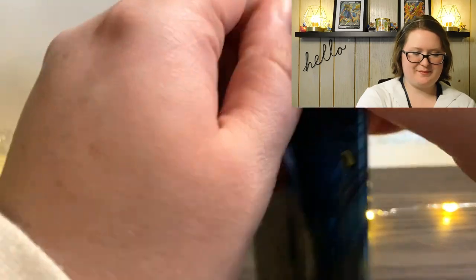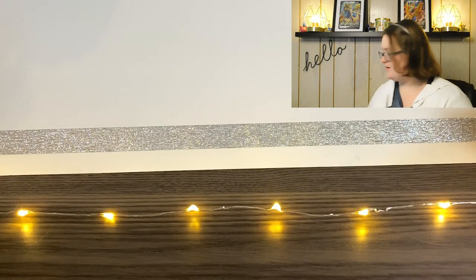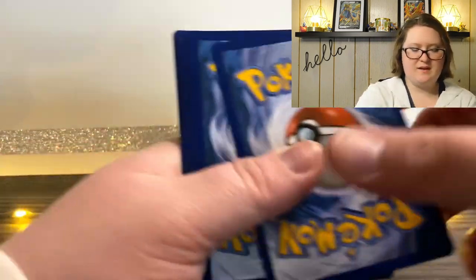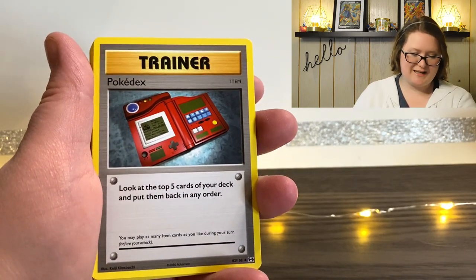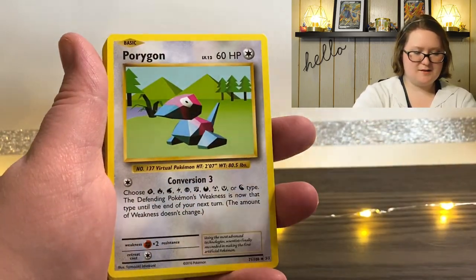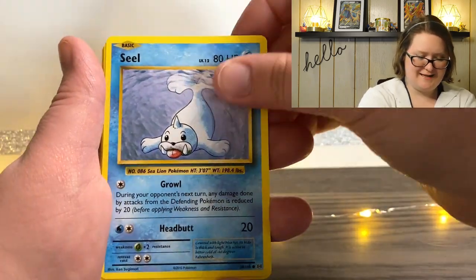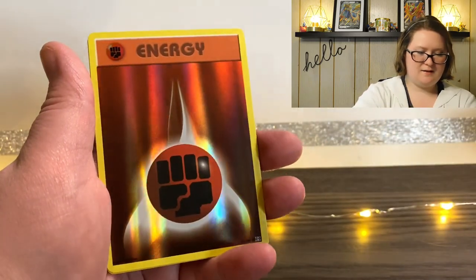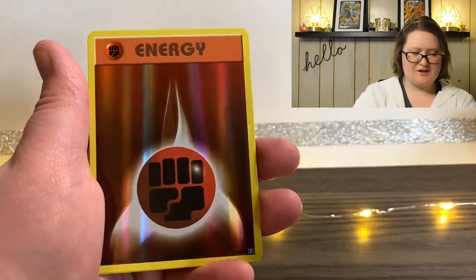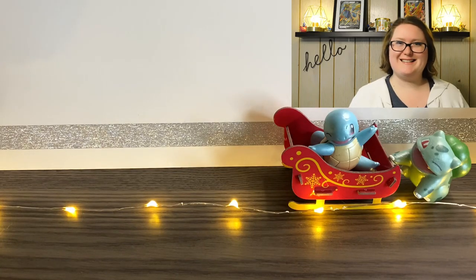So here is the first pack. I got this box from a rather local card shop — I buy stuff from them all the time and they're really great, so if you're ever in Pittsburgh you should check them out. I'll link their Facebook page down below. We're starting out with a Pokedex Trainer card, Horigon, Pidgeot Spirit Link, Poliwag, Seal, Magikarp, a Lightning Energy, Caterpie, a Reverse Holographic Fighting Energy, and last but not least, a Raticate.